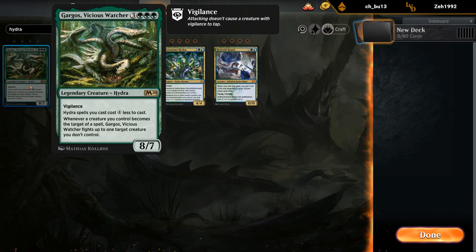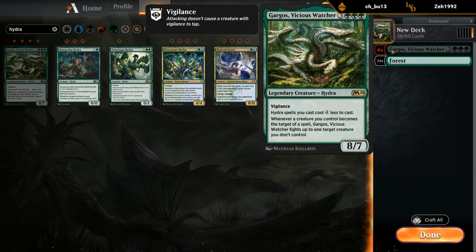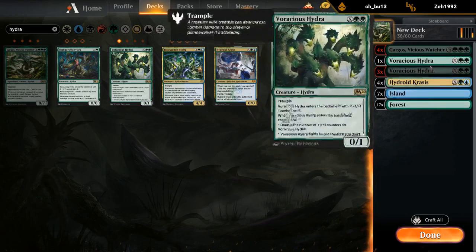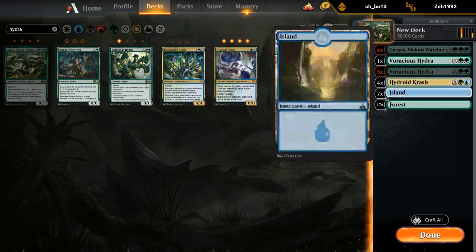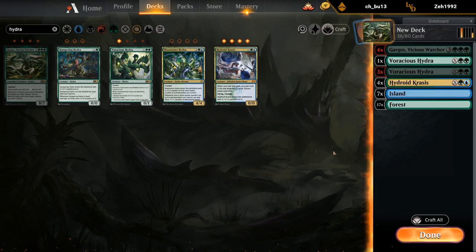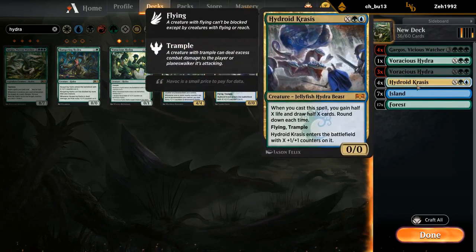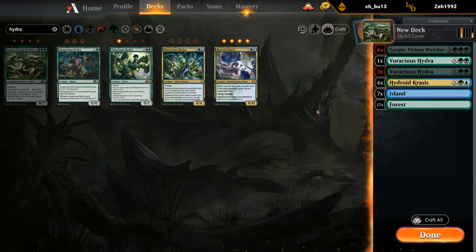I'm guessing we want to start with 4 copies of the legendary Gargos, alongside basically all the Hydras — 4 Hydroid Krasis and 4 Voracious Hydras. The rest of the deck is going to be as many mana generators as possible, to get us up to 6 mana and then cast those giant Krasis and Voracious Hydras.